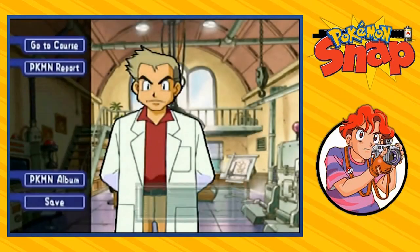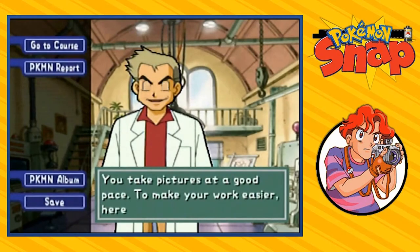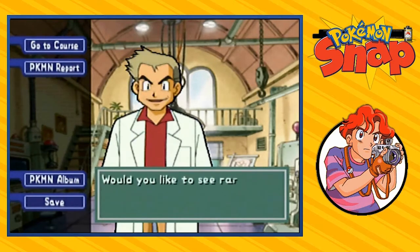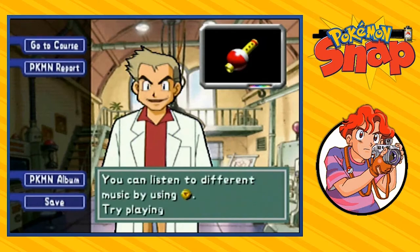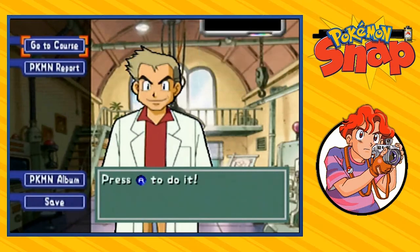After doing that, Professor Oak's going to be like: welcome back, you take pictures at a good pace. To make your work easier, here is a present for you — it will come in handy for taking Pokemon pictures. Would you like to see a rare Pokemon pose? Play this Pokeflute to a Pokemon to make it happen. It's easy to use: press the down C button and it allows you to play the Pokeflute. You can listen to different music by using the down C button — try playing it often.